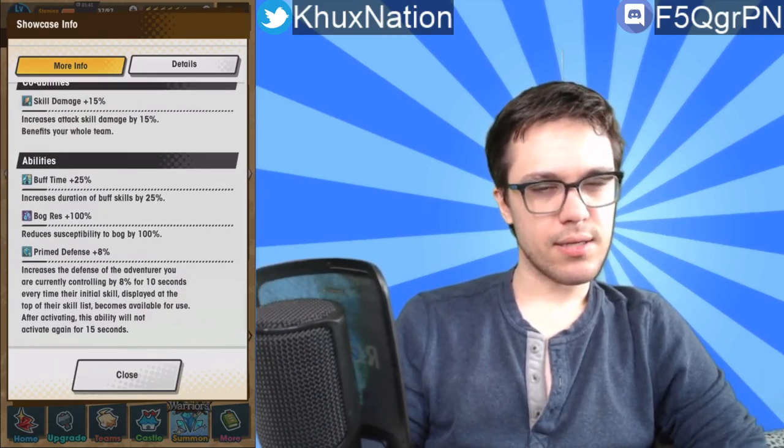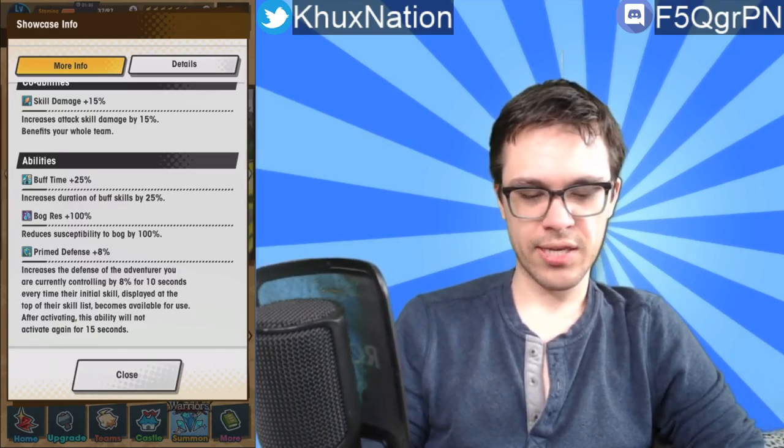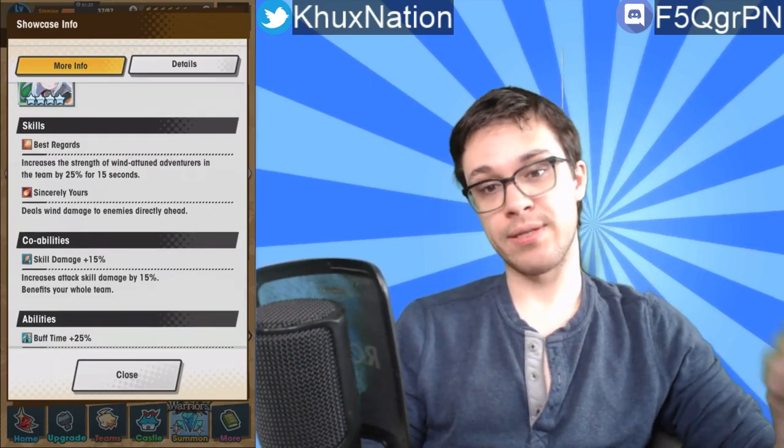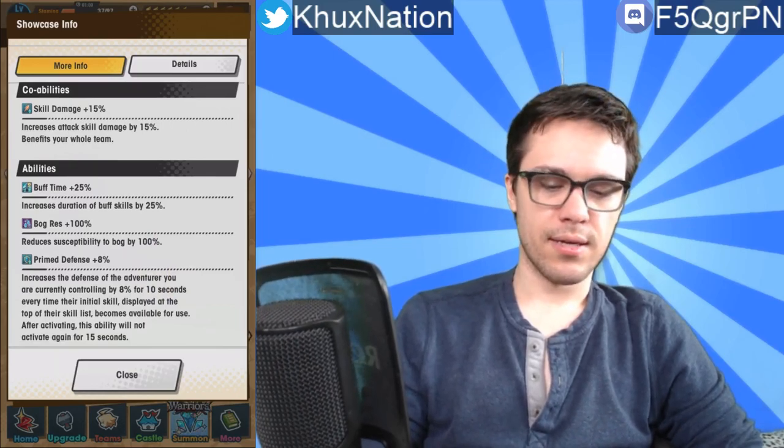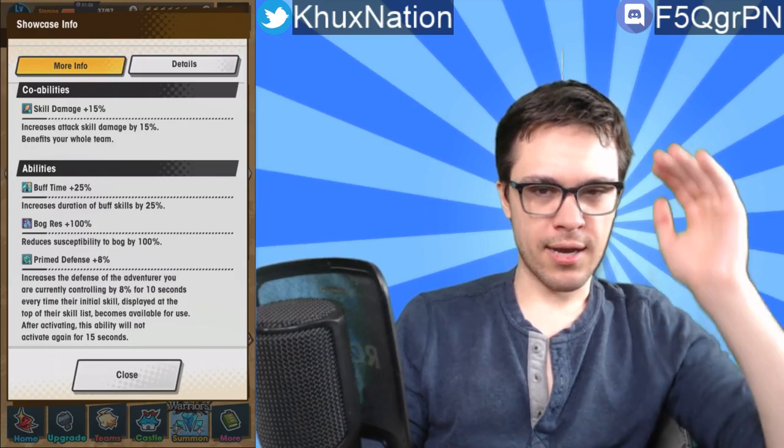For a four-star unit, I'd probably give Noel around a B-minus or C-plus, leaning toward B-minus because she has Primed Defense, Buff Time +24-25%, and Best Regards affecting the whole team — which is very viable if you're running a wind team or going against a water-attuned quest. Her kit is good enough to be above average, but she still has basic skills like Sincerely Yours, which is just a straight-up shoot-forward arrow attack with nothing special about it. Fairly decent, not the greatest.